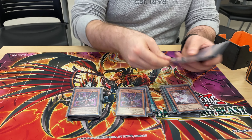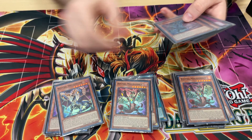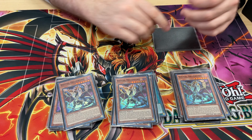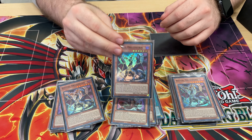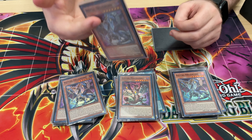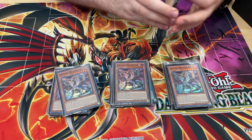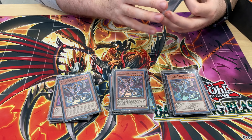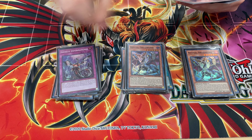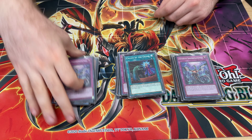For the Bistial part, because Tear is a thing, we're running three Magnimate, which can be Prosper summoned and then used to search for one of the three copies of Druid Swarm. I've been thinking about cutting one of these and turning it into a Sarnir, just so that if I have one of each in the opener, I can get a third Bistial in my hand. Sprite has a really big issue of just having small guys that can't get over your opponent's guys, and the Bistials help out a lot with that. We're running three Imperm because it's great, and Called By because it's amazing.